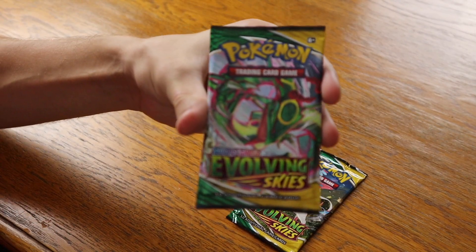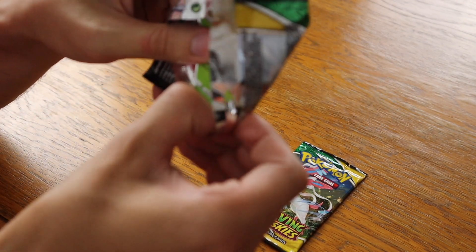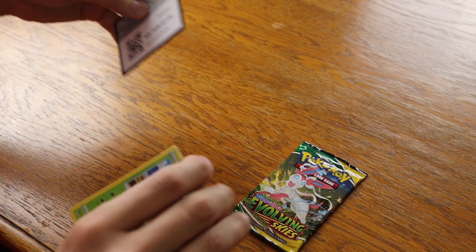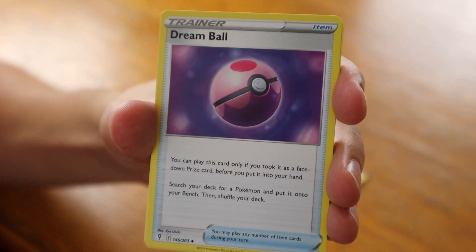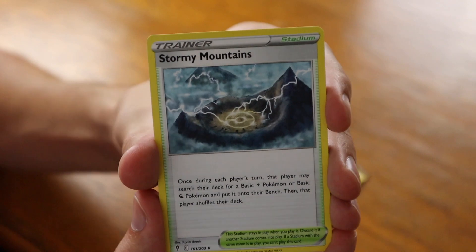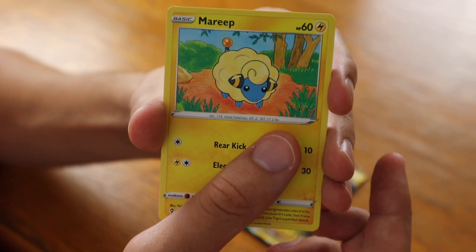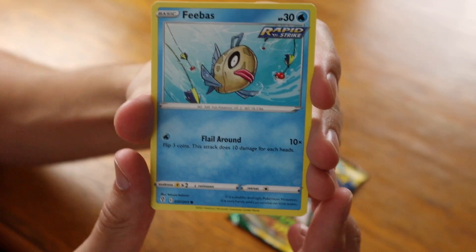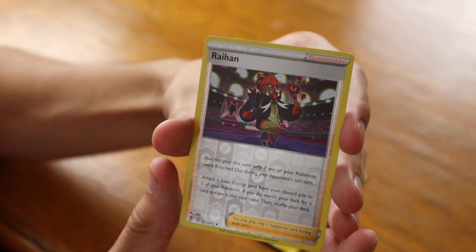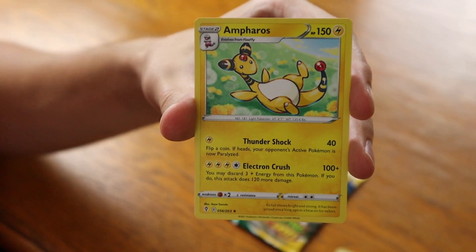Moving on now to the Evolving Skies Rayquaza pack that was weirdly sealed to the box. I wonder if there will be anything odd in here too, or if it will all look normal. So far it looks relatively normal. Code card to the side, four from the back — here we go, second to last pack. Fighting Energy, Dream Ball, Stormy Mountains — an interesting Stadium card — Boldore, Dwebble, Mareep, Drowzee, Scrafty, Feebas surrounded by lures, a Raihan reverse — from Sword and Shield, he was the Dragon Gym Trainer. And Enamorus.